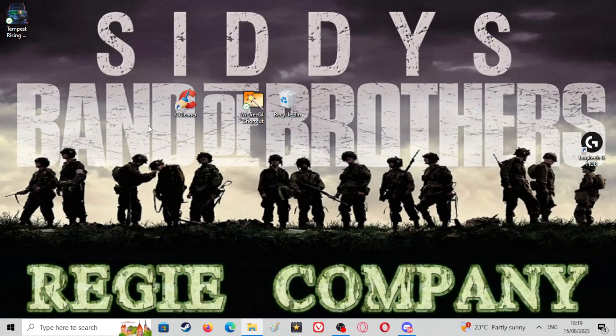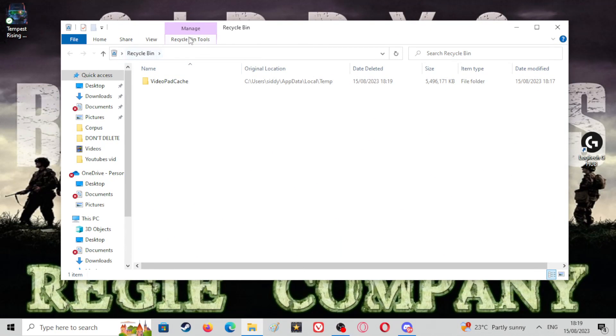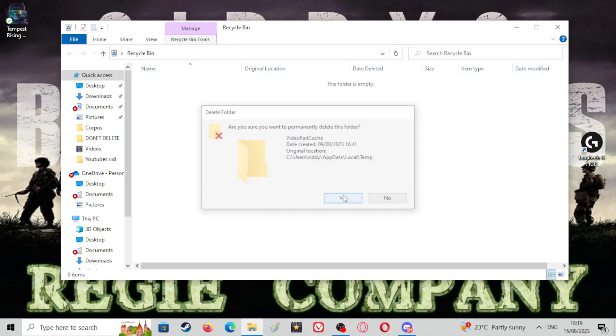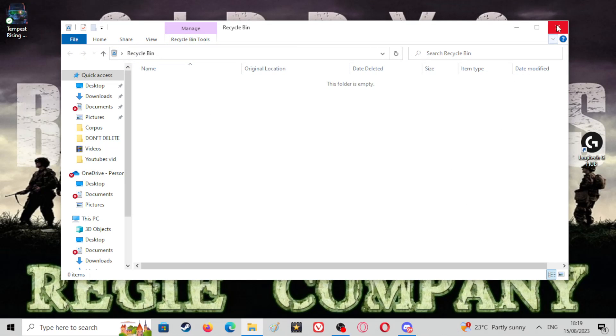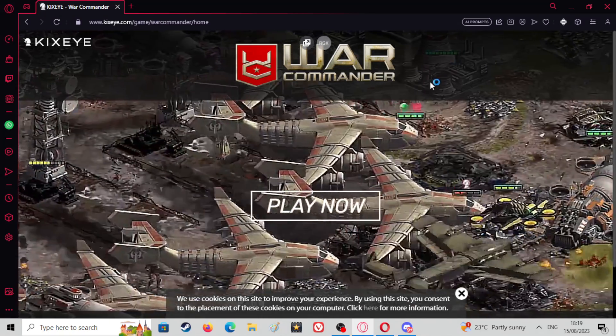Next up is your recycle bin - it's opened on my other screen and I'm going to empty it. CCleaner does empty the recycle bin but I always just double-check to make sure everything's running smooth.